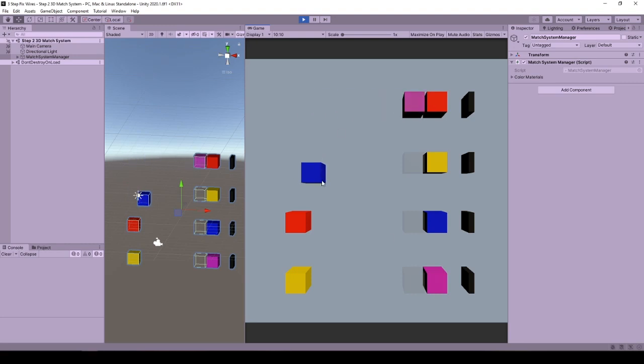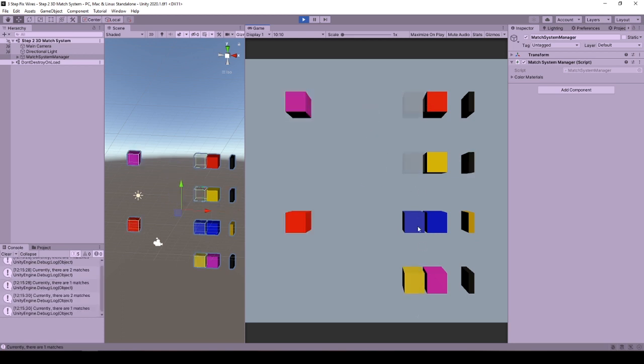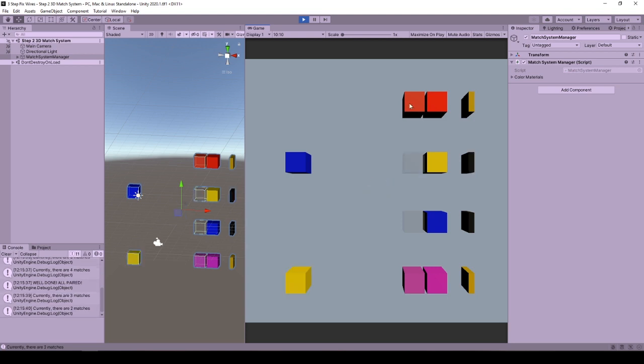Hello and welcome to this tutorial on creating a 3D match system implementation copied from Among Us fixed firing task. If you are interested in recreating fixed firing tasks in Unity in 3D, I suggest subscribing because the next video will be on that. This one is a standalone and focuses on creating a 3D match system. With that, let's start.